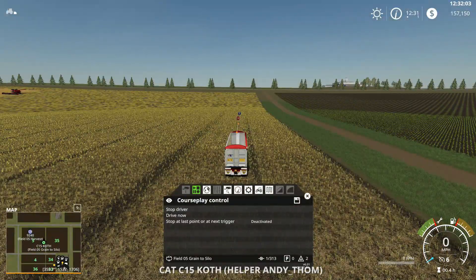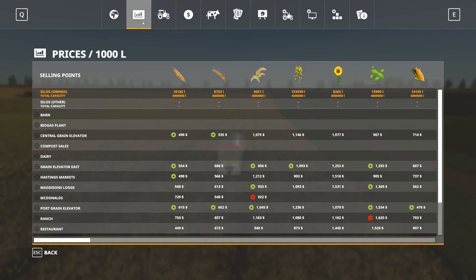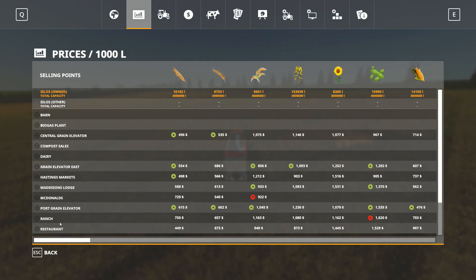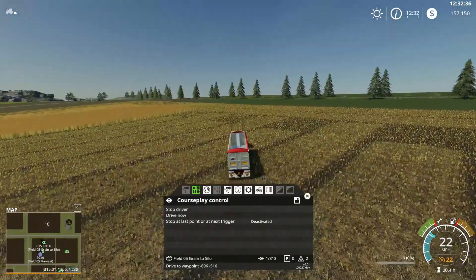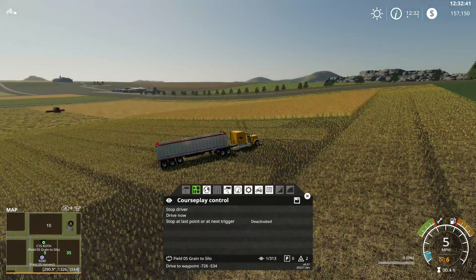Let's see what I have in fruit because I need money. I've got a little bit of this and that, but I don't have anything to sell. I'm going to have to grow something to sell before I can buy that Lamborghini. It's a brand new map - I'm broke and can't sell anything.